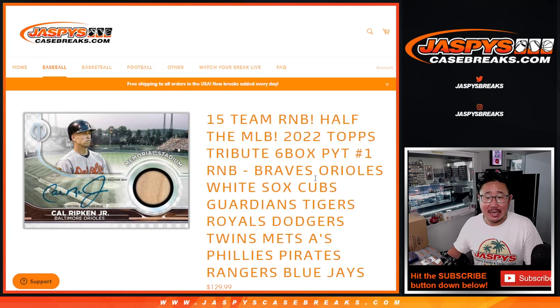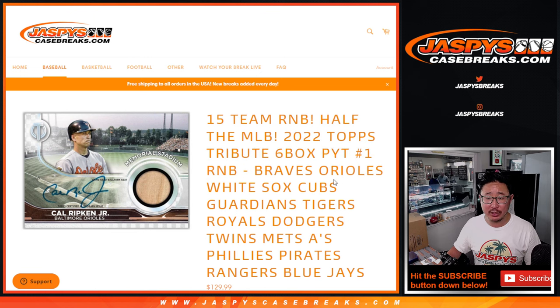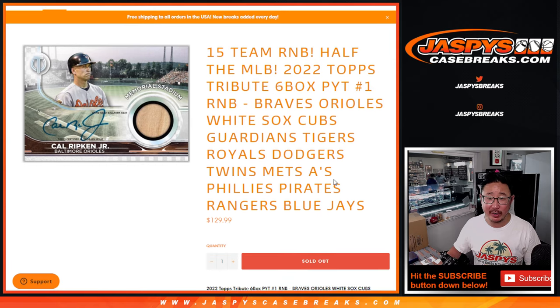Hi everyone, Joe for Jaspi's Casebreaks.com coming at you with a massive random number block randomizer. Half the major league is in this number block — 15 teams — and this unlocks Tribute pick-your-team number one, coming up in a separate video, the next video.